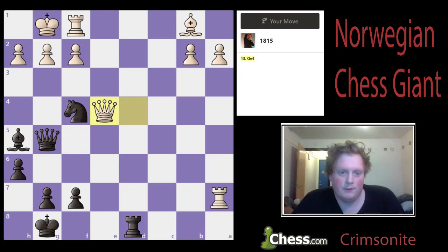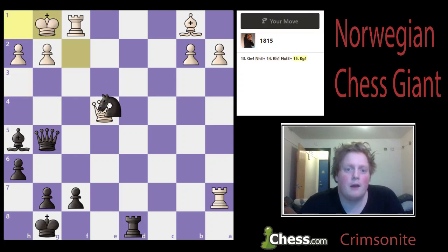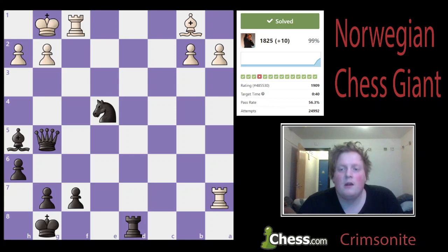Queen to e4. Knight h3 check. King h1, only move, then knight captures f2 check. The rook has to take it or else white is gonna lose his queen. And then after rook captures f2, I have rook d1 check, which leads to checkmate. Let's do that. Problem solved.